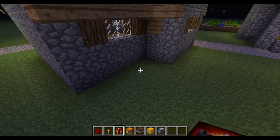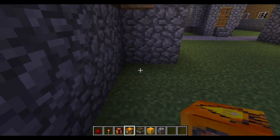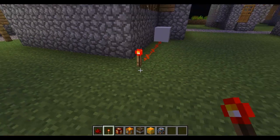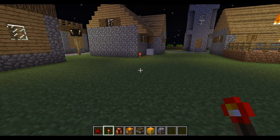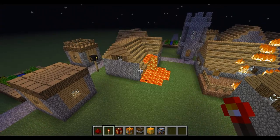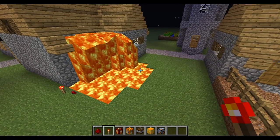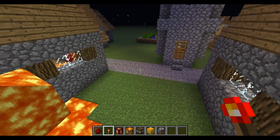The next one we will be doing is the Napalm. Napalm. And yeah, so it just replaces every block in the near radius of it to Magma.